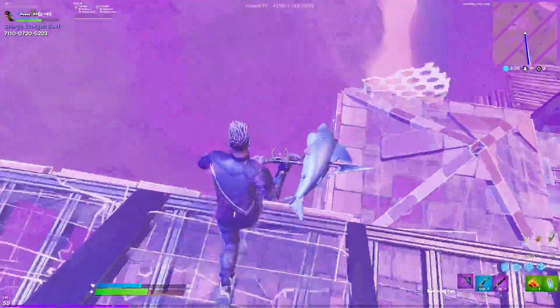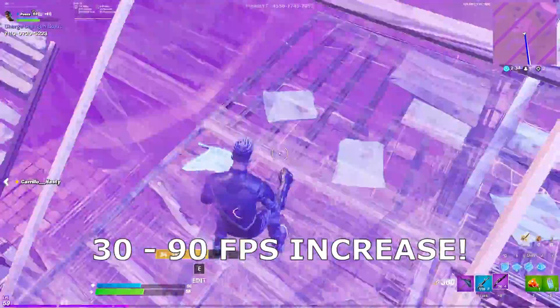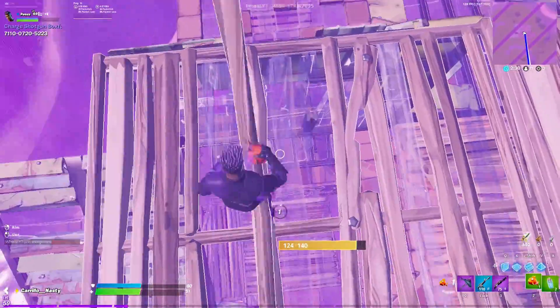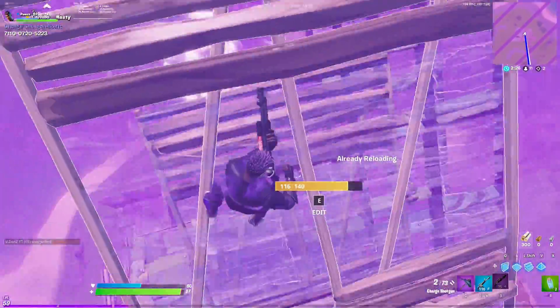In Fortnite, this setting can dramatically improve your performance — we are talking about a 30 to 90 FPS increase. Whether you choose the balanced, quality, or performance option, they will all improve your performance by a big margin.